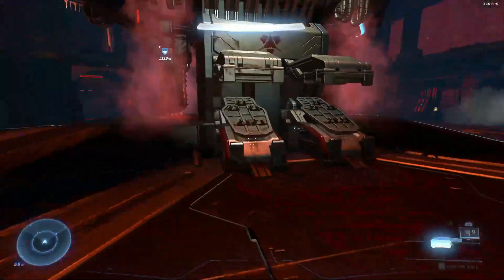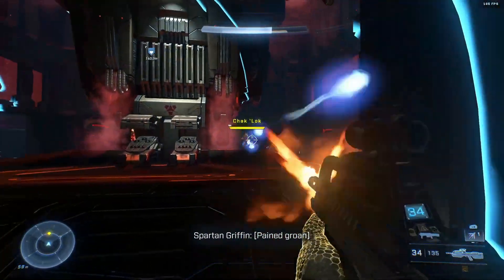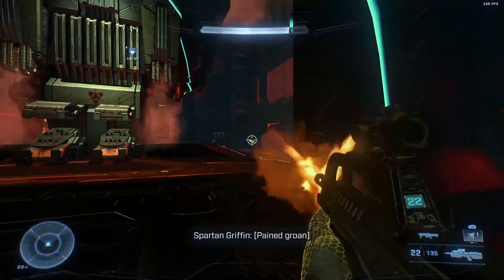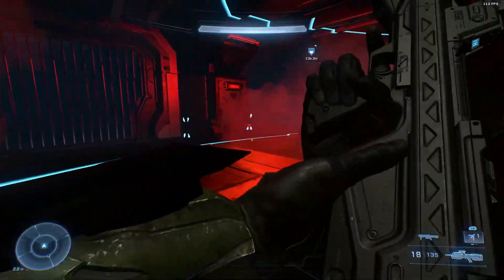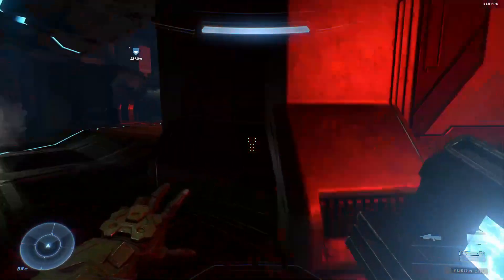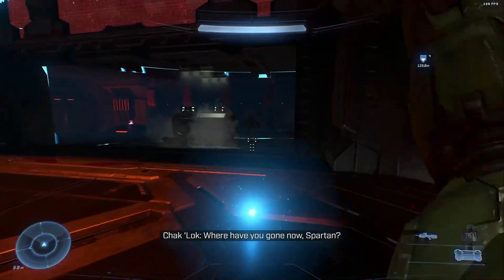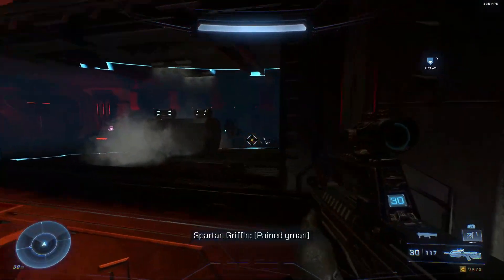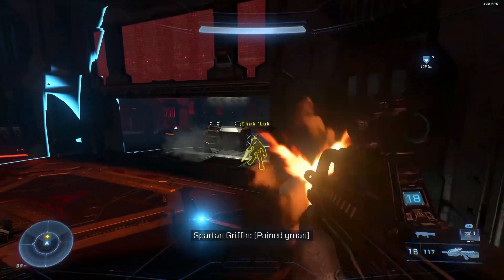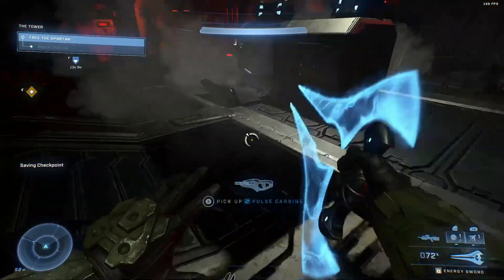You're able to strafe left and right and dodge a lot of those shots even at close range, so just keep your distance. Make sure you throw down that threat sensor whenever you can, then immediately switch over to your grapple hook, grab fusion coils nearby, and throw them at him. Keep shooting him in the head and throw every grenade you have. There are even manglers nearby if you don't have the shotgun, but you can pretty much take this fight home with this tactic.